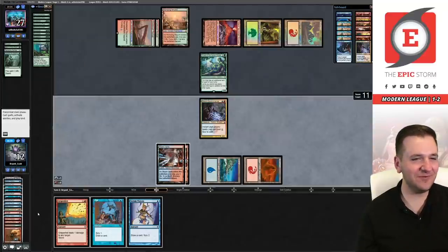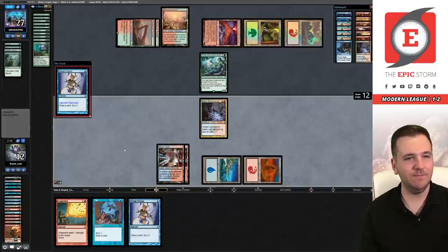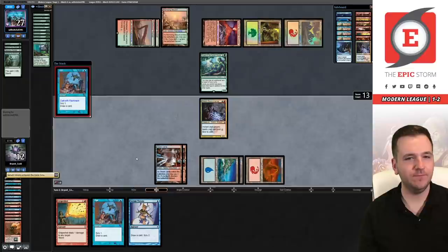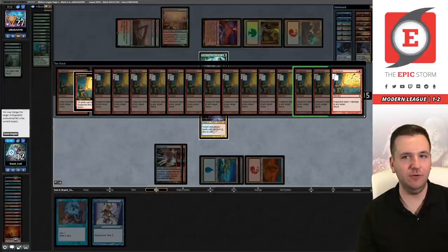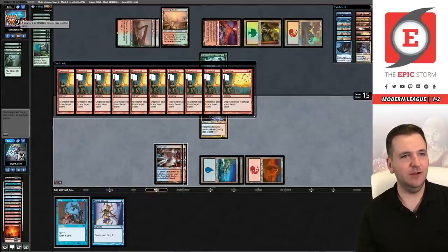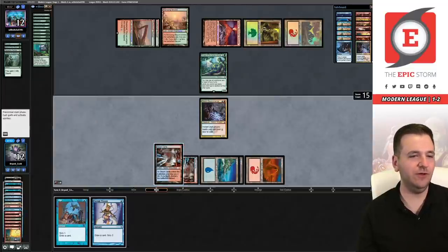Actually they might be holding up Weather the Storm. I put Ignite Memories in my sideboard — let's cast it. They totally have Weather the Storm. Called it! We can still beat this. I want to reveal Primeval Titan six times. Ignite Memories reveals Summoner's Pact, Summoner's Pact, Escape to the Wilds — so their hand is basically two Pacts and Escape. That was fun at least. I can Grapeshot but I don't have enough mana to flash back — I'll get a little risky. Let's cast Visions looking for a ritual.